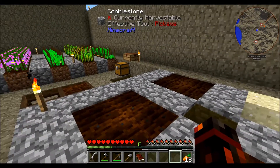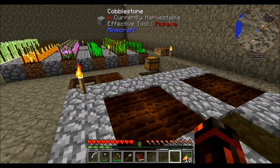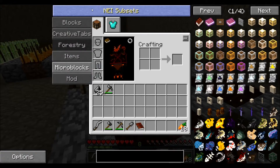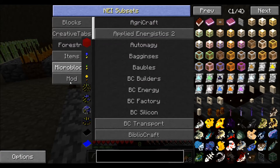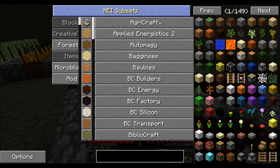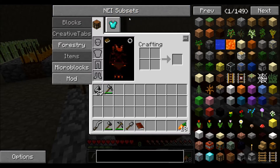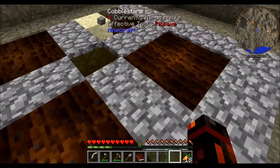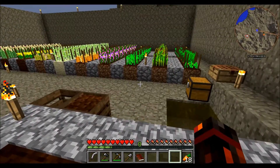This area is basically my mutations area where I can mix crops together, because this has got Agricraft in it. By default, unlike Magic Farm 3 which I'm also playing through, the weeds in this are automatically disabled, so it's so much easier. I'm really thinking about disabling weeds in Magic Farm 3 as well.